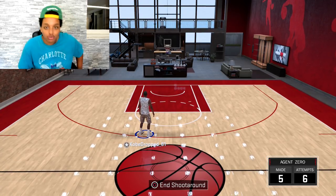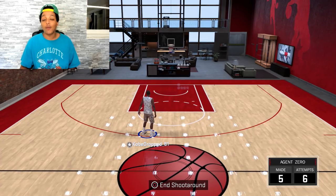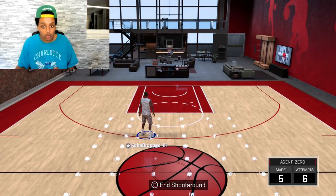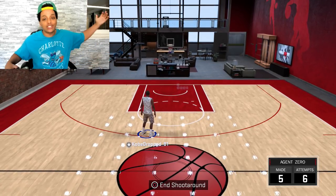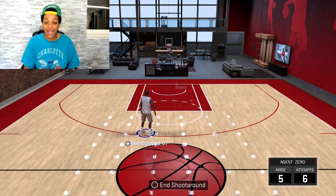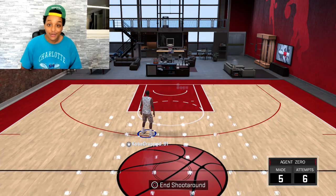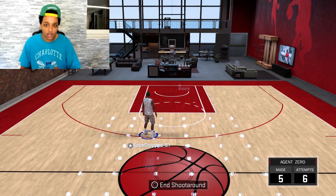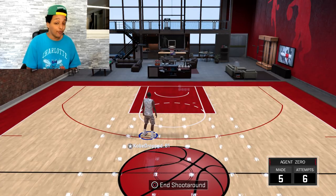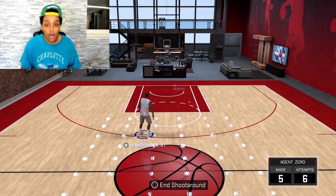I'm coming with the first jump shot video of the year. I'm not going to play with y'all — the jump shots I drop have to be golden or else I wouldn't be making this video. Y'all been putting a lot of pressure on me, asking where the jump shots are. We're three days in. I've been testing a ton, but I also had to badge grind and do attributes. Luckily, I found two — one for Prime, one for Park.